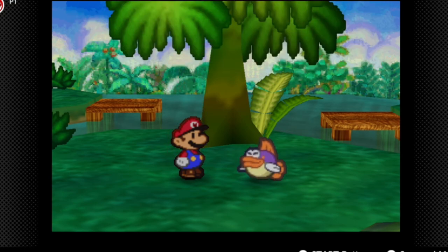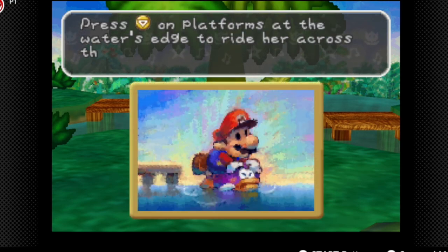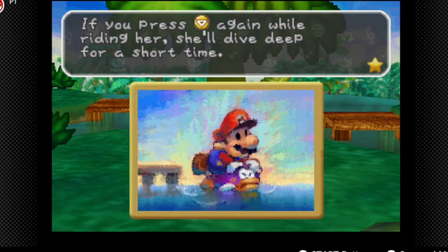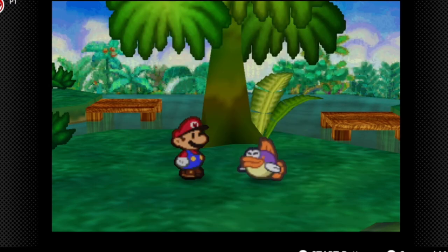Could you help me find these boys? Sushi joined your party! Press C-Down on platforms with the water's edge to ride her across the water. If you press C-Down again while riding her, she'll dive down for a short time. While in battle, she can jump with her belly flop and douse enemies with her squirt ability.